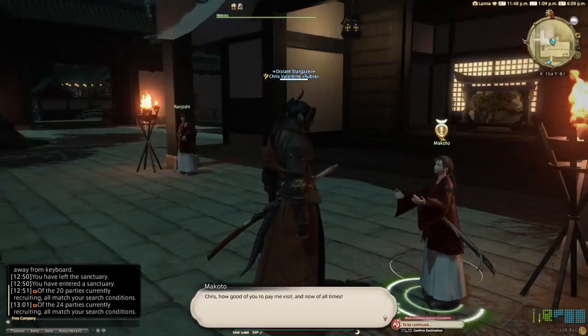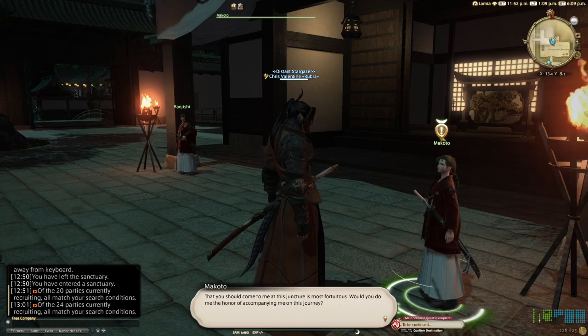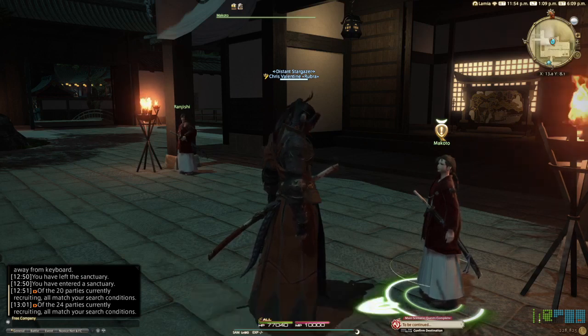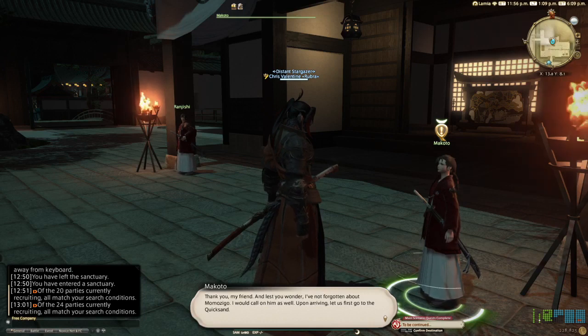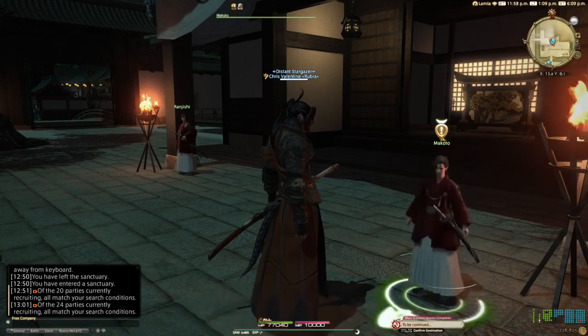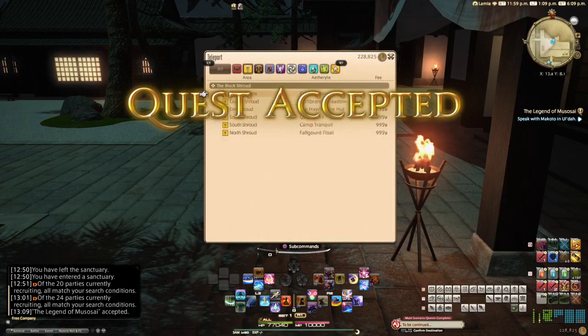Chris! How good of you to pay me a visit, and now of all times! You see, I'm about to depart for Eorzea to visit Master Musosai's grave, to tell him of our victory over Ugetsu. That you should come to me at this juncture is most fortuitous. Would you do me the honor of accompanying me on this journey? Thank you, my friend. And lest you wonder, I've not forgotten about Momo'ego — I would call upon him as well. Upon arriving, let us first go to the Quicksand. Alright, let's head to Ul'dah.